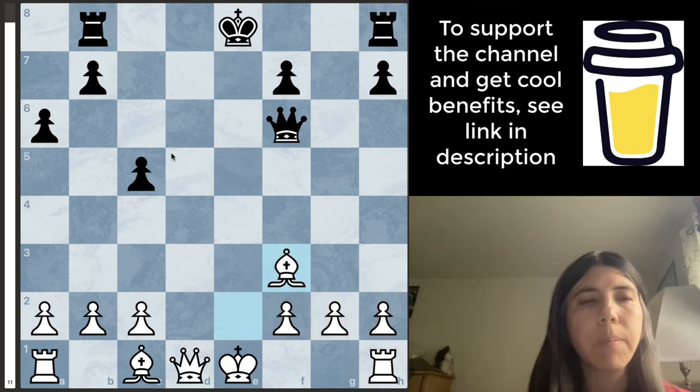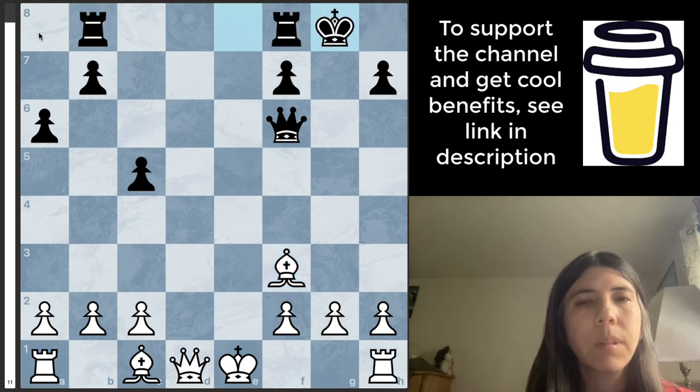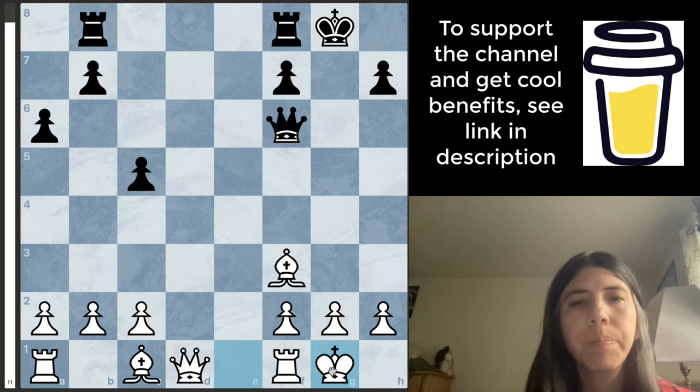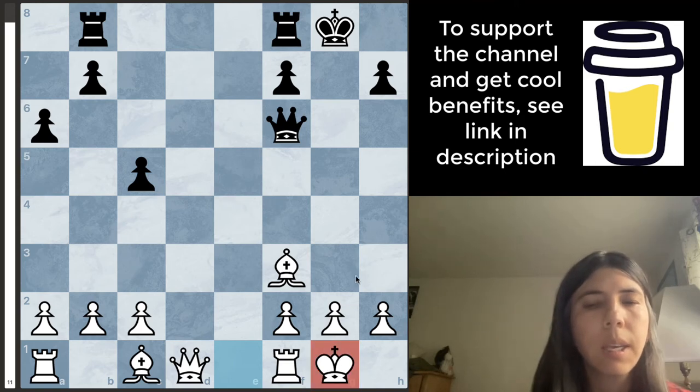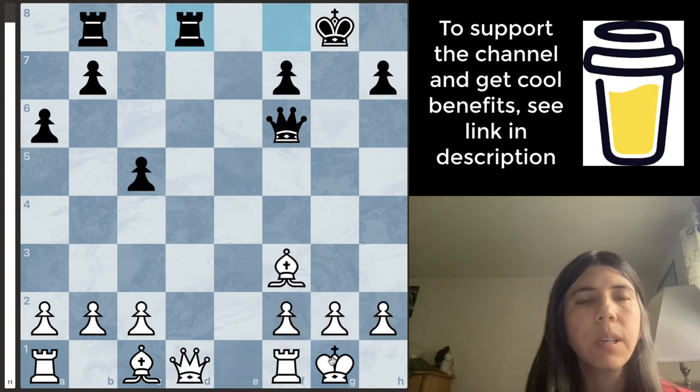Delta Airlines castled, and I castled too. It's important to castle because the king is on the side of the board and the pawns protect the king. The rook goes here.